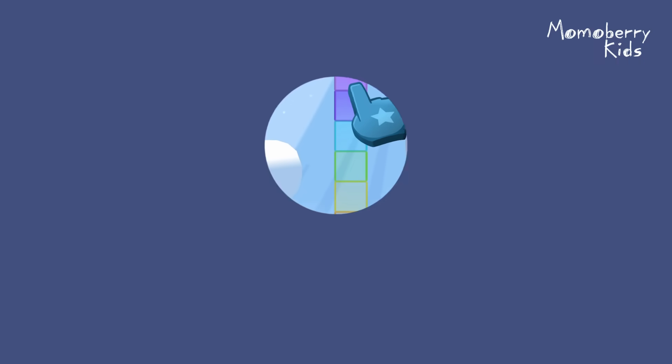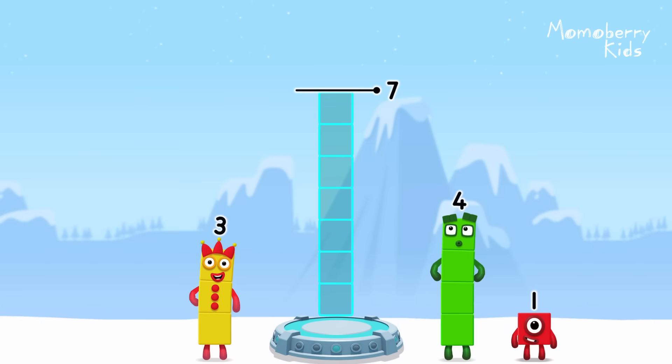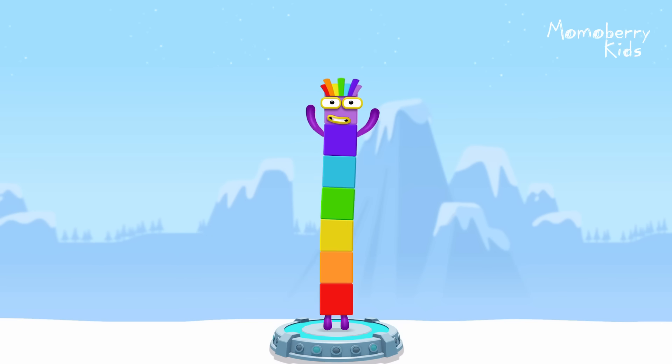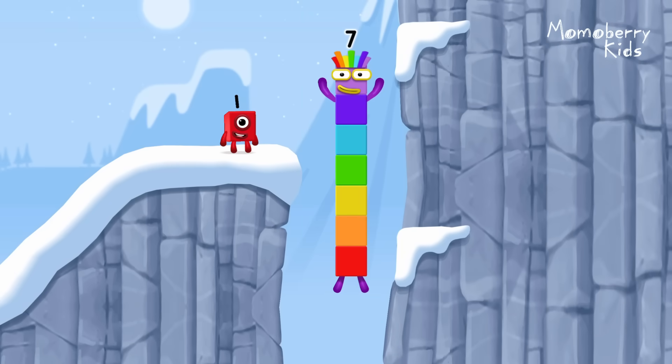Tap to start. Add number blocks to make seven. Three, four. Three plus four equals seven. I am seven. Excellent.